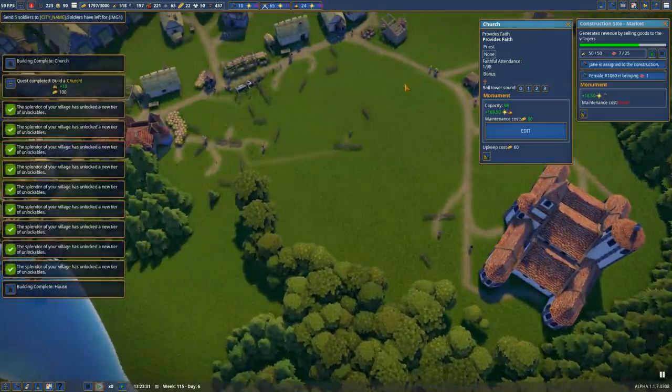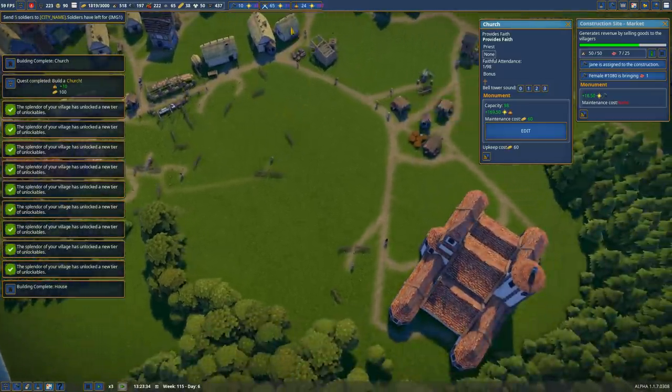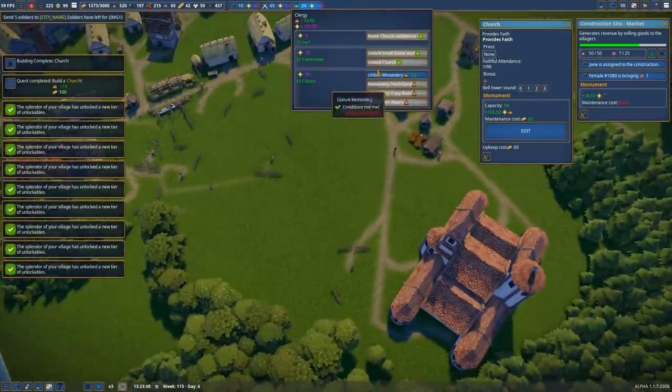All the cloth is now coming for the market too. There's that last tool coming in for the church, as you can now see. Bam! Pause — we've got a brand new tier of unlockables. Splendor, splendor, splendor, splendor. How crazy is this? The splendor of your village has unlocked a new tier of unlockables. Oh man, there are so many we can actually get right now — so many.